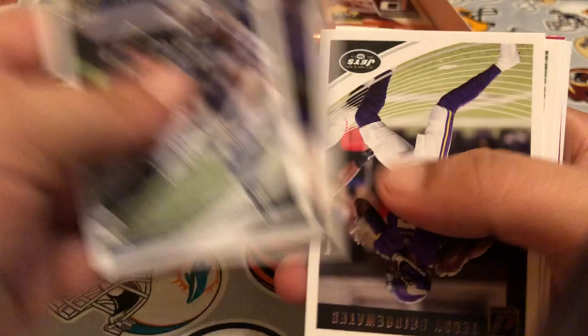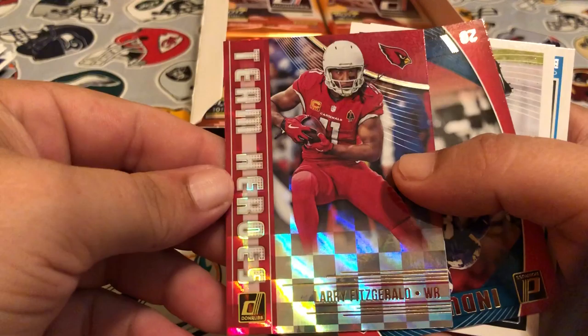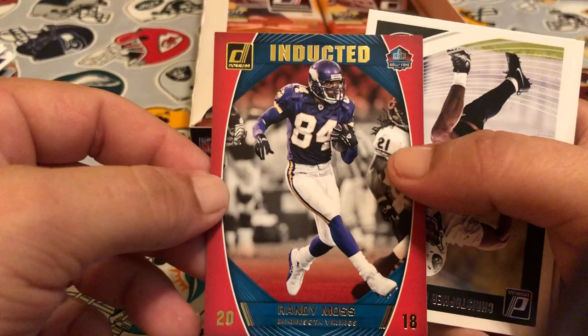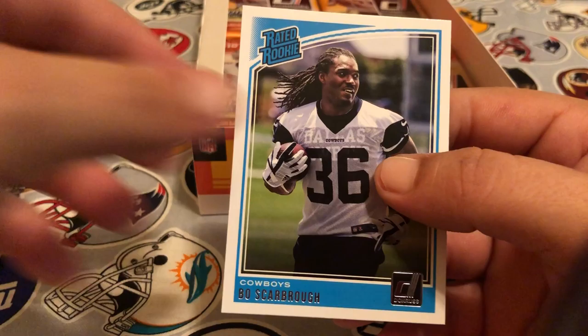Pack seven: Jared Cook, Von Miller, Teddy Bridgewater, Darius Slay, O.J. Howard, Alvin Kamara. We've got Larry Fitz Team Heroes. Got inducted Randy Moss — first time I've seen that card, that's pretty cool. Christian Kirk and then Bo Scarborough is our rated rookie.